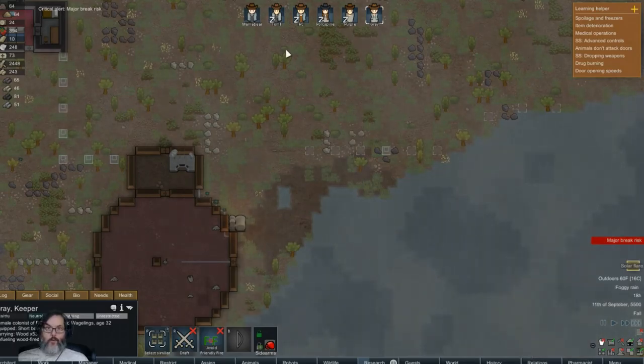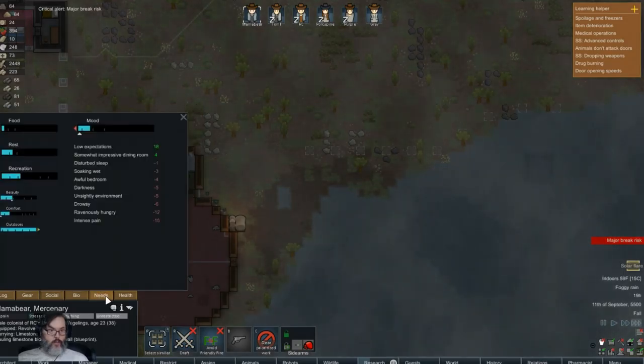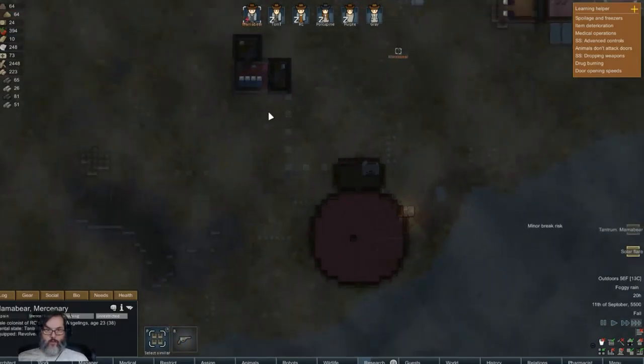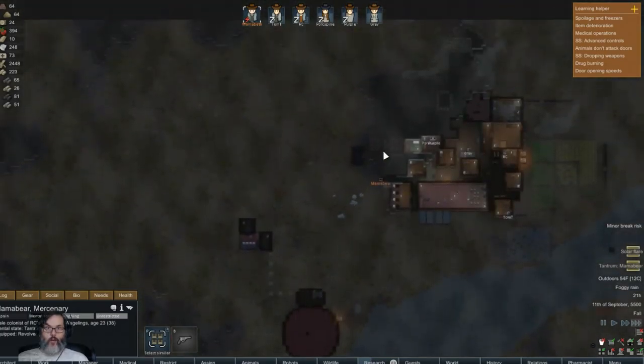Can I get you to deliver? Can I get you to work over there? There we go. Mama Bear - major break risk.